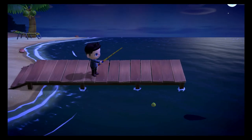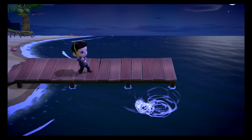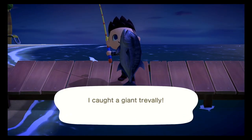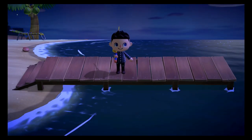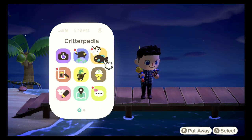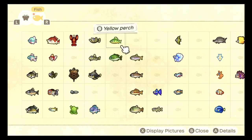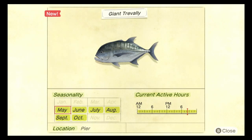The first fish in this category is the giant trevally. This fish is a size five — a big one. It is listed as uncommon, but that is a lie — it is rarer, practically non-existent. It can be found between the months of May and October and they spawn all day at the pier. This is a horrible fish, but not as horrible as what's coming up.